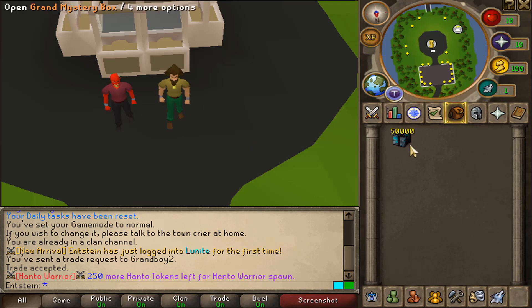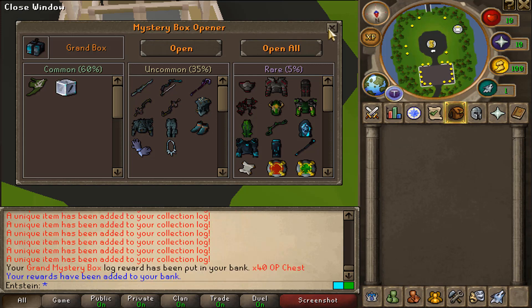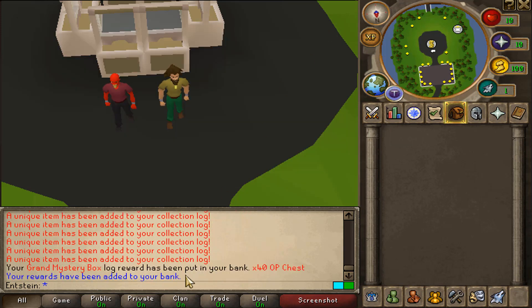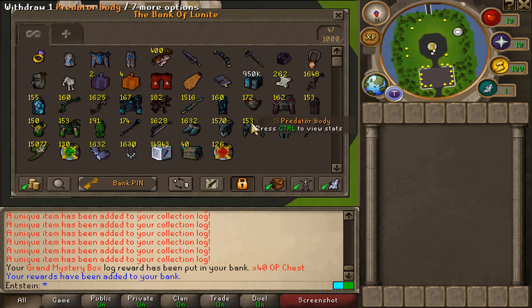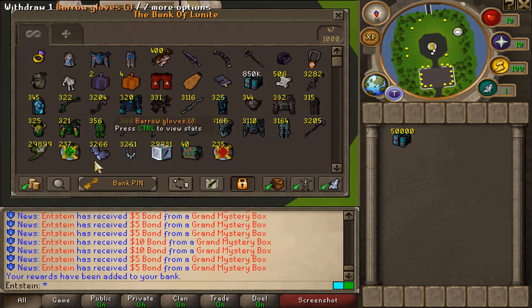Alright, let's start opening — hopefully we won't crash the server. 50,000 grand mystery boxes — open! Boom, your grand mystery box log reward has been put in your bank. No way, we just completed the log! Holy moly, look at this bank. Let's keep on opening, we still have 950,000 to open.